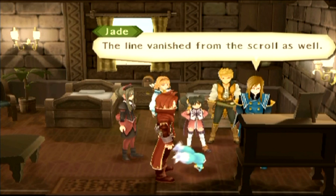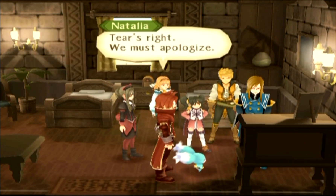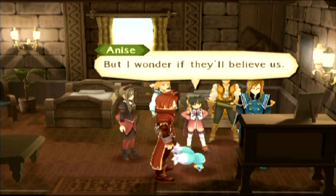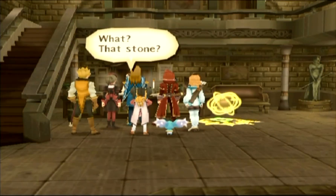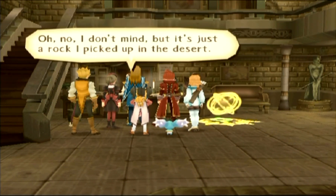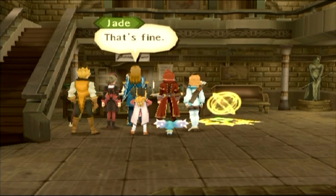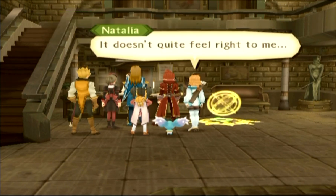The lion vanished from the scroll as well. But didn't that stone belong to someone here? After it's vanished we have no way of returning it. We must apologize, but I wonder if they'll believe us. This is Malkuth territory — yes, this stone has been claimed for use by the Malkuth forces. If you are dissatisfied please file a written complaint with headquarters. Oh no, I don't mind, but it's just the rock I picked up in the desert. Wasn't that overly forceful? But we no longer have any way of returning it.